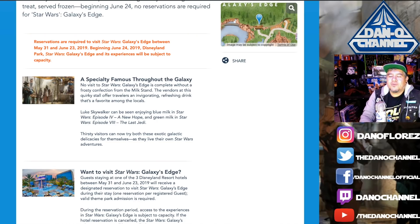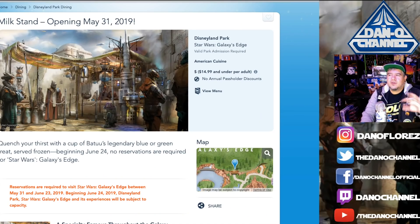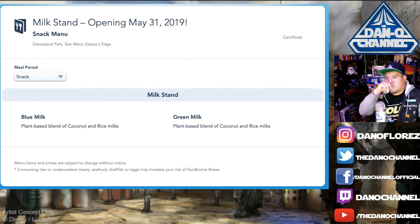It says thirsty visitors can now try both these exotic galactic delicacies for themselves. On the same website, pricing is listed as $14.99 and under per adult — but those aren't exact prices. On Disney, they use dollar signs: one dollar sign, two dollar signs, three dollar signs. You'll see $14.99 listed for pretty much everything, but it's not the best way to gauge prices. It also says no annual pass holder discounts. We can click on the menu.